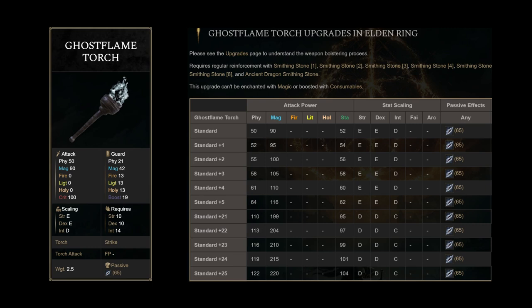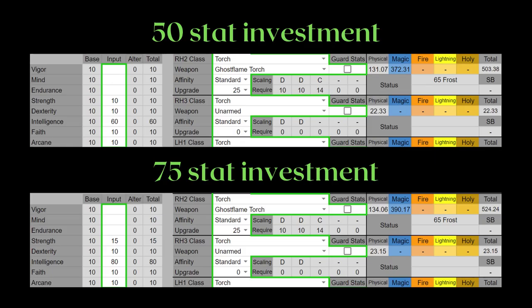Ghostflame torch is relatively short for an already short weapon class. It also doesn't have that high of an AR, but it does come with frost buildup. You can also fully invest into intelligence to maximize its AR, so you can pair this torch with Glinstone staffs.